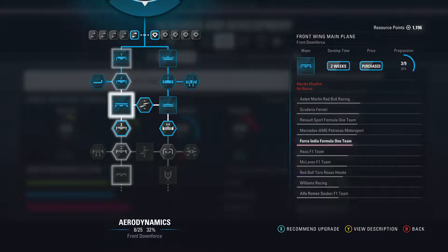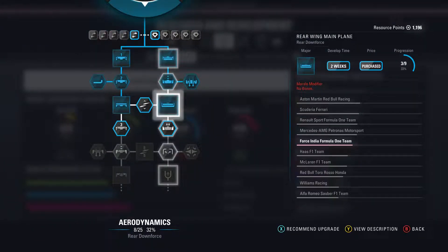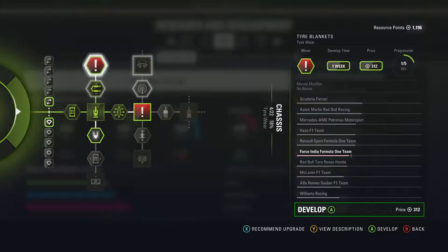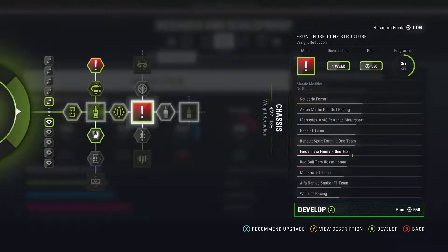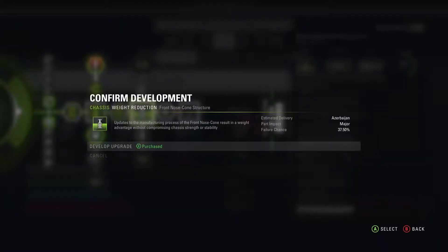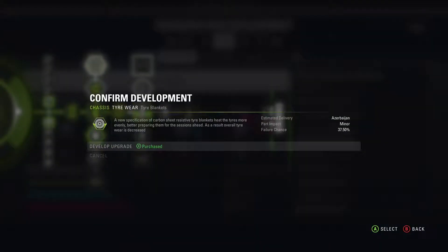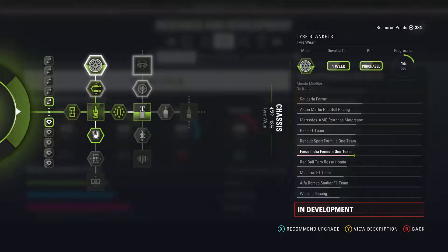At the moment the powertrain is pretty nice. We need to work in areas we're currently lacking. Both upgrades got applied to the car and we're catching up to Mercedes, but Renault are the team we need to be competing with. It appears I didn't save after applying the major weight reduction upgrade, so we're going to have to wait an additional week. But it means we can also get the tyre wear upgrade, so they'll both come in at the same time in Baku.